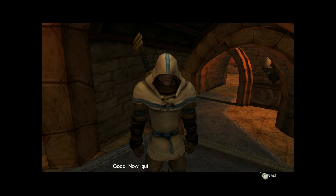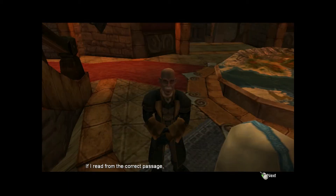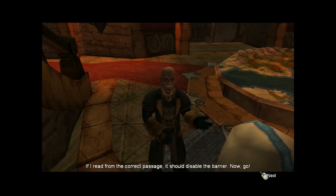I'm going to take it. Good. Now quickly, give me the Thaumaturgica. When you approach the barrier to Hook Coast Abbey, I shall contact you on your guild seal. If I read from the correct passage, it should disable the barrier. Now go.